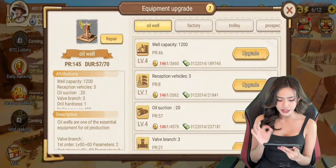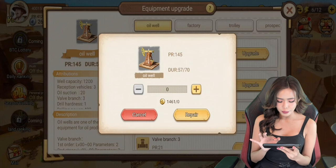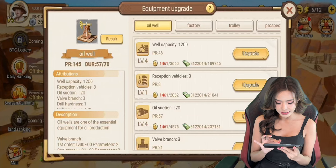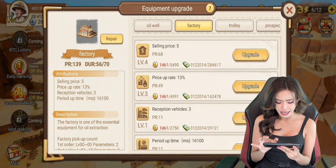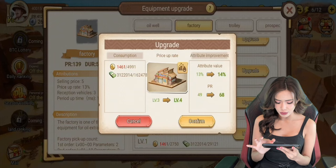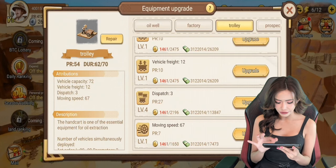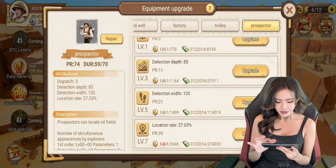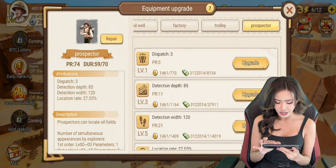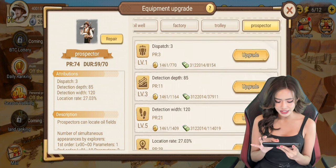Right now we've leveled up our well to level four. Make sure your well is also good at durability, so we're going to try to repair it as well. Our factory has been leveled up to four, and for our selling price, we've also upgraded our price rate and vehicle. We've leveled up our dispatch to four, and our prospectors — we have leveled up to have three prospectors in the game.